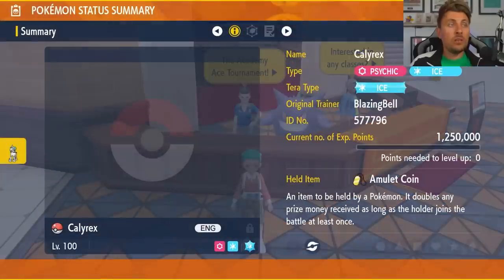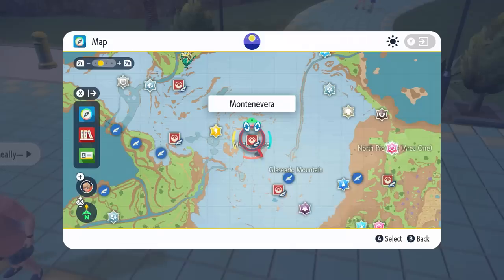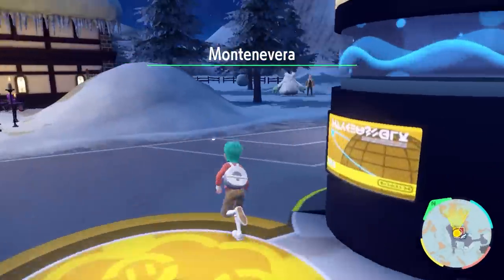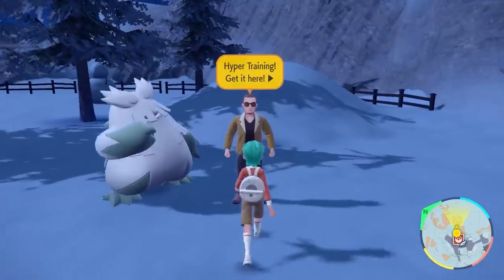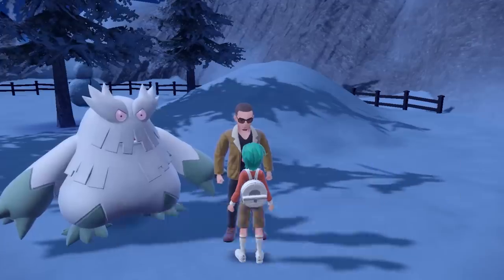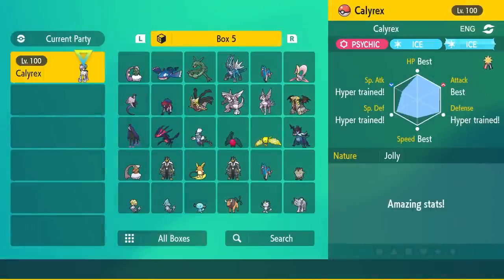The other thing to make sure you're doing with your Calyrex is to hyper train it — make sure you've got max IVs in HP, attack, defense, special defense, and speed. You can do this by picking up bottle caps in Mesagoza at the Delibird Presents store, then go to Montenevera and speak to the NPC character here next to the Abomasnow and use those bottle caps to max out your IVs, setting them all to 31.